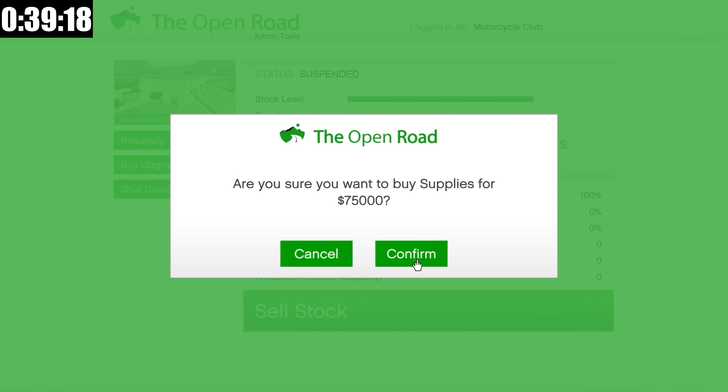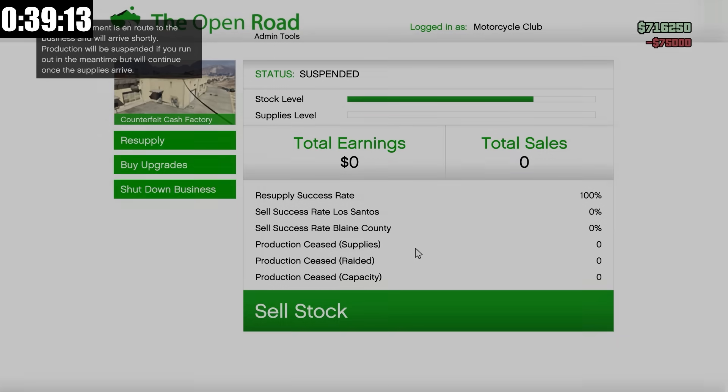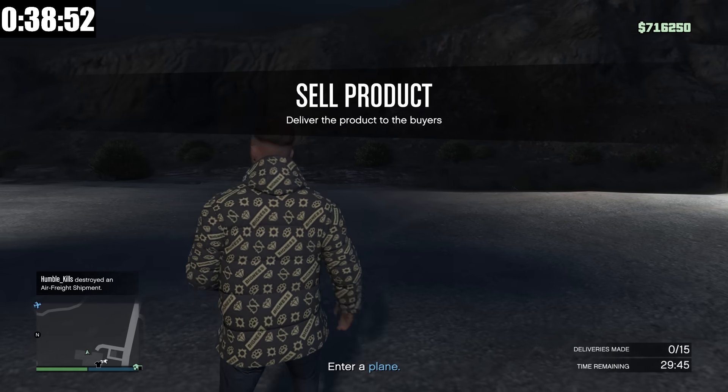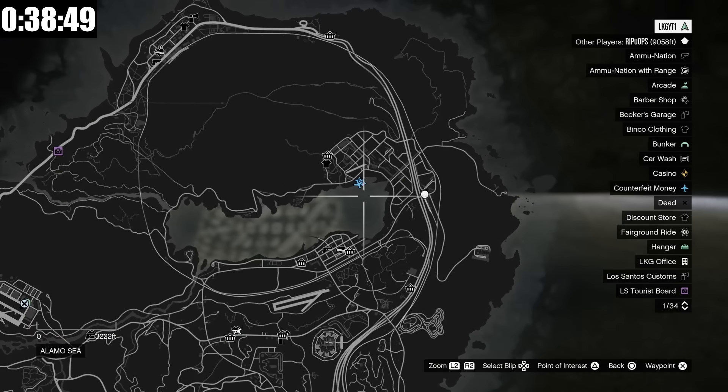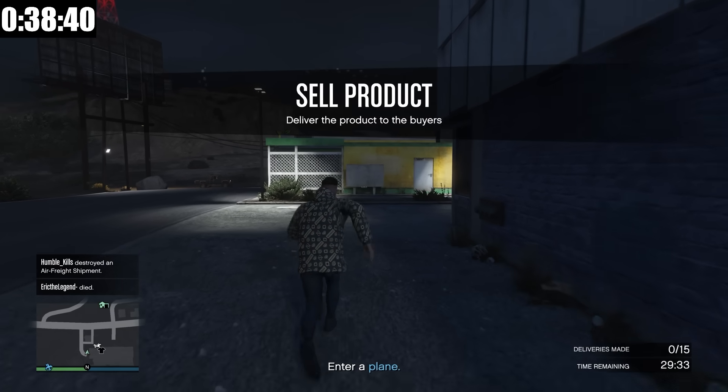I'm going to resupply for $75,000, and then we have $551,000 available to sell. If we complete the sell mission, we should make around $800,000 with the 50% high demand bonus from being in an online session with 20 or more people. What sell mission are we going to get? We are getting three planes. Not the end of the world — it's not the best but at least it's not the post-op mission.